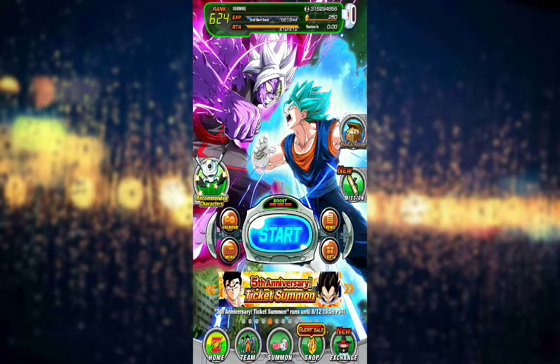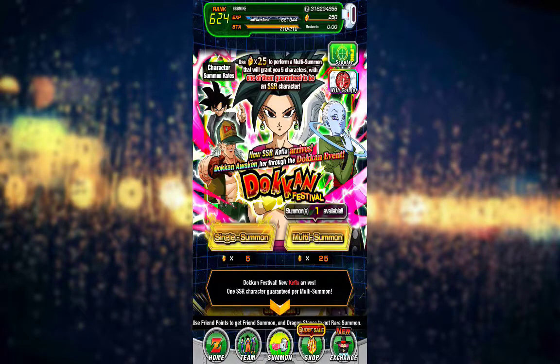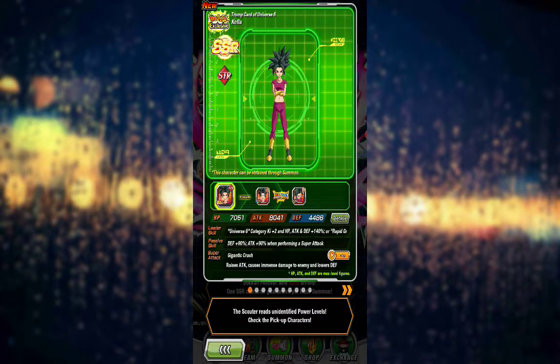Now we can go and take a look at our little summons. So this is the banner right here. I'm only going to be doing that first summon available. Use 25 stones to perform a multi-summon and you get five characters, which one of them is guaranteed to be an SSR. The only problem is it says one of them is guaranteed to be an SSR - we don't know if it's one of the featured SSRs, which would be nice.